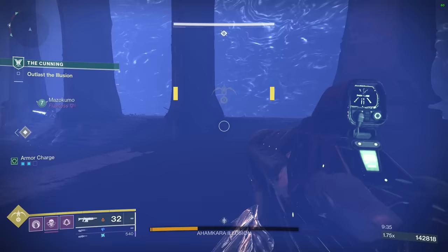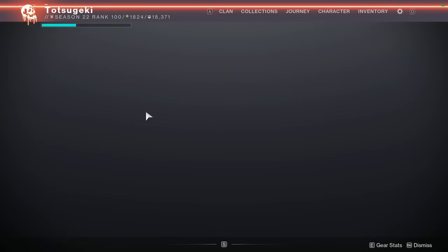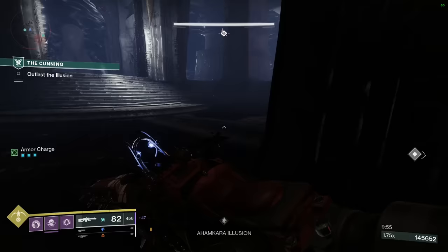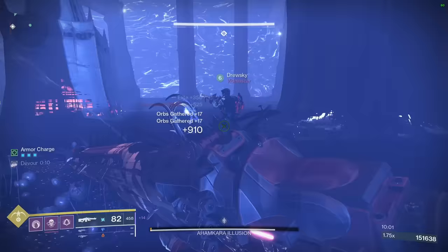My other gun, because I thought I would need anti-barrier — very naive — is just a shotgun version of Abyss Defiant. It's okay. And it has Subsistence and Sword Logic. I thought that would be good. It turns out I never need anything except Plank Stride. Who is Plank, and why is he striding? I don't know. But this weapon is really good. Check the video description below to see the Japan tour, and use it to mess with your own internet connection, and maybe you craft it better.